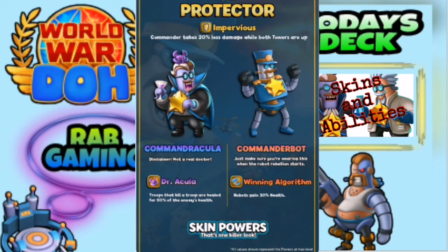So you're going to heal your own troops whenever you kill an enemy's troop — that's what I'm reading it as anyway guys. So the Commander Bot — its ability is called 'Winning Algorithm': robots gain 30% health. For me, I guess they've just announced that Cyborg is a robot, so a 30% buff on max Cyborg is certainly something I want to be trying out. It looks really really good.